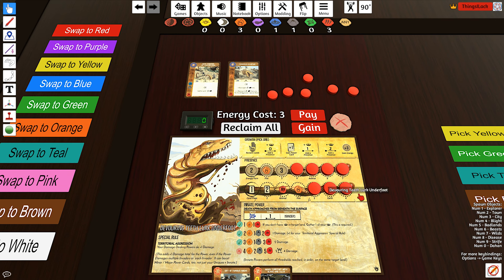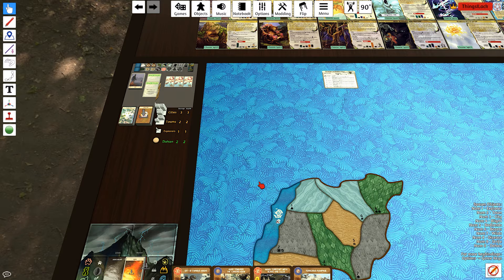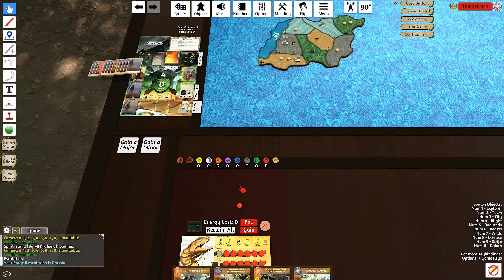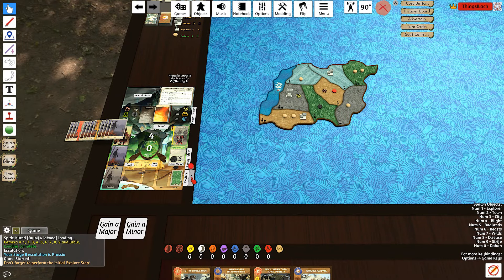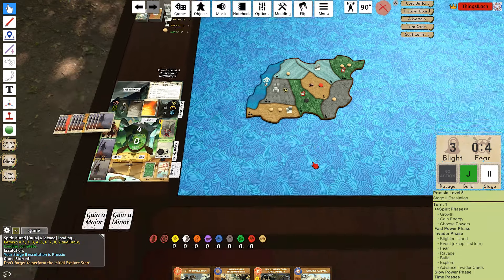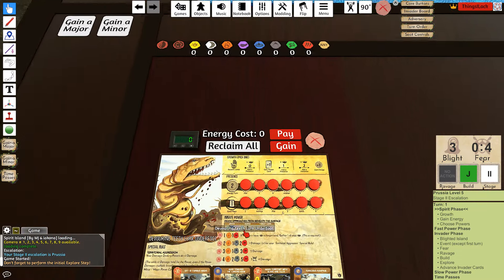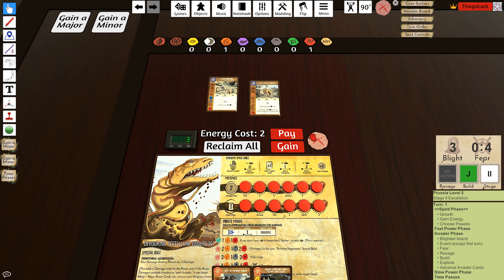So we're going to do a demonstration of that build today. We'll be playing against Prussia 5, and we got board B. We start in land number five and get the jungles. To play both of these cards on turn one, we do need to take our third growth option to give us three energy. Play Rampage and Herd.